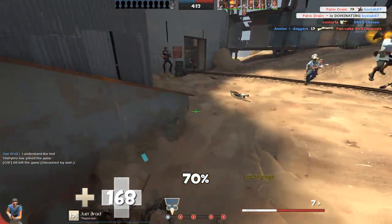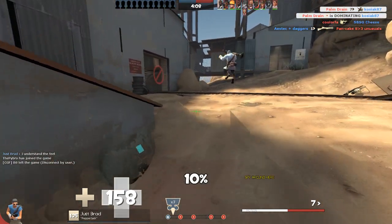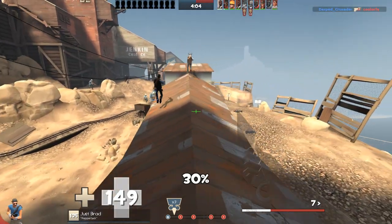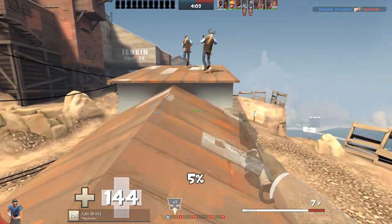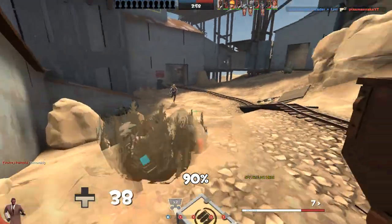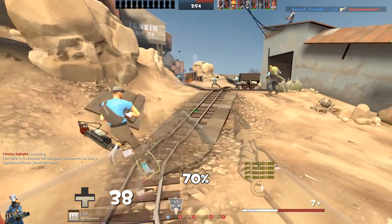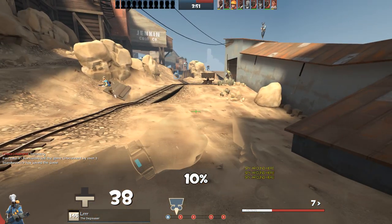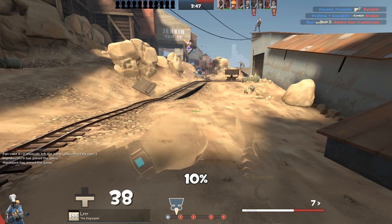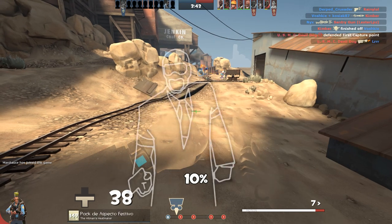Right by their spawns here, but if I stay close to the side my chances of not being seen are low. Oh, that was a fail — good thing I had an overheal from the kunai. Managed to get away. They're checking for spy, but I'm on the Cloak and Dagger today so I can hang out here a while. Now my health is low.